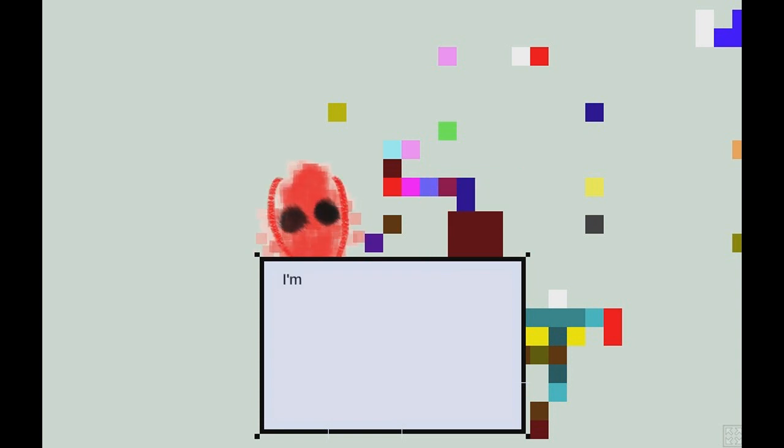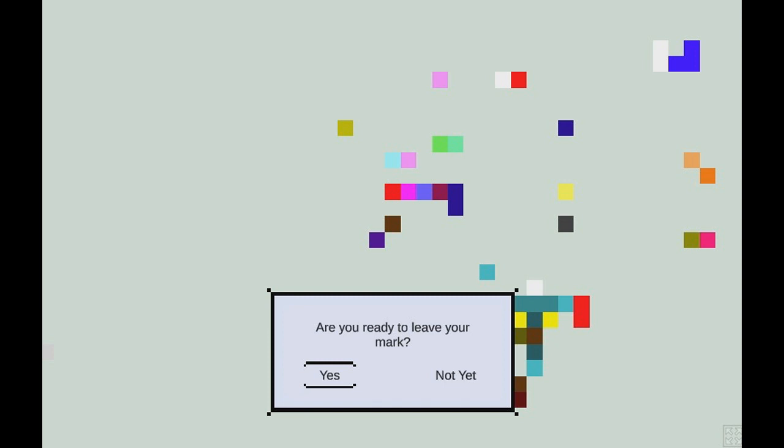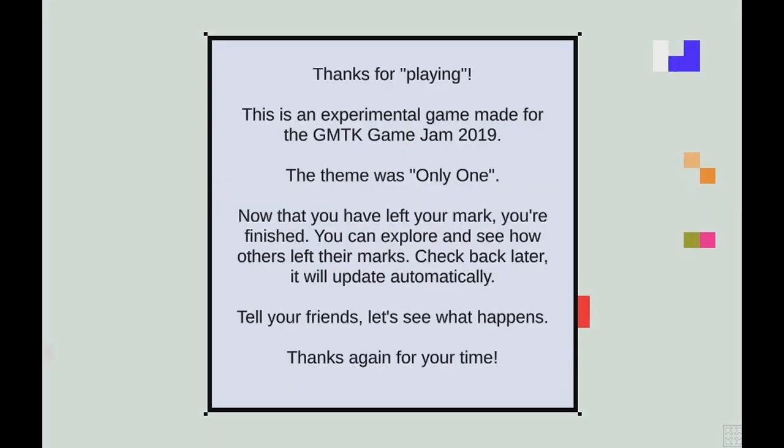I don't want to do the dialogue again — I was just trying to move around. I've clicked through the dialogue again. I want this color green — I want to put it here. I think it's hoping that we'll make a picture, but we're not going to. People are too — not cohesive enough, right? Left your mark. You're finished. You can explore and see what others left. You right now can go play this and leave your mark, and it can be a whole picture of everyone's colors. That's a clever idea. Next.